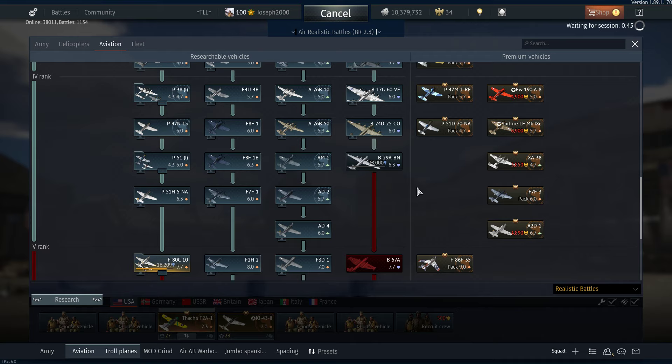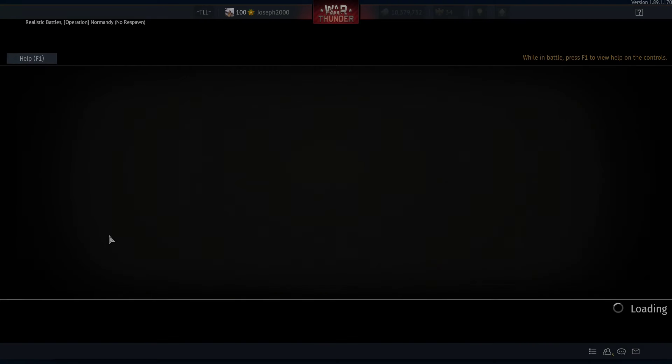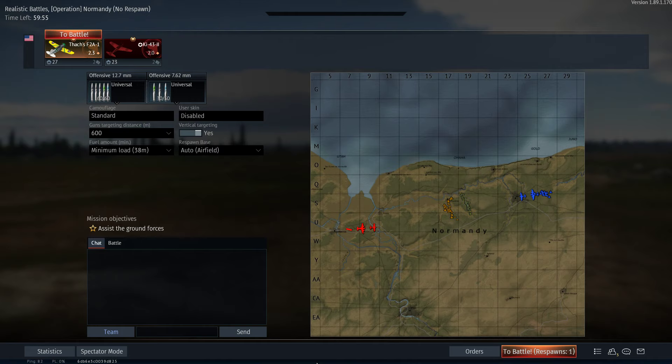Just to briefly go over my US tree - I'm currently researching the F-80 Shooting Star. I've recently been unlocking the American bombers and I'm going to unlock the B-29 soon. Once I get the F-80 I'm going to go for the B-29 next, and then I can move on to jet bombers. But personally I just think the F2A1 is in a really bad spot at the moment.